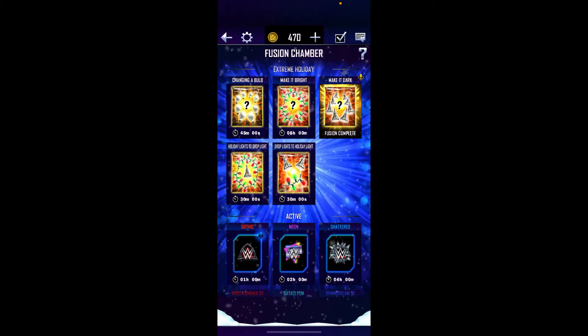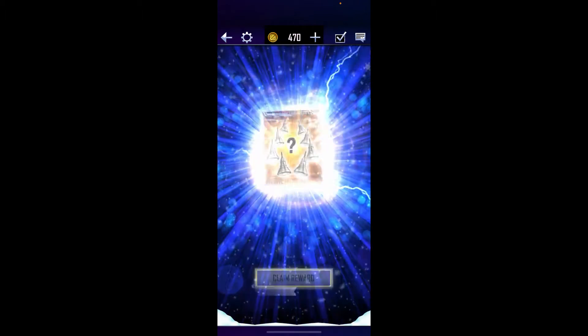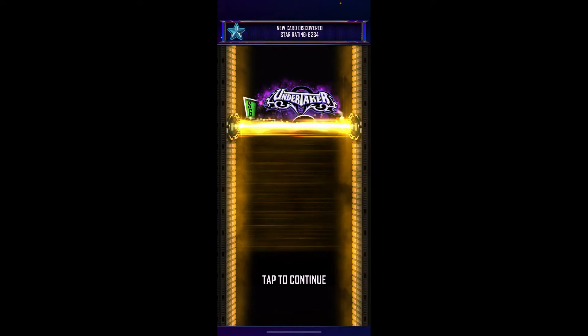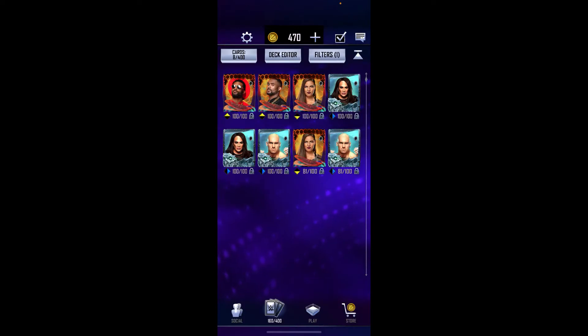Welcome back to the channel for another WWE SuperCard Season 7 video. We're going to kick off with one of these Make It Dark fusions - really hoping I can get a floaty pack, but the chances aren't great. It's another Vanguard, and it's an Undertaker, but the main thing is it's a new image.